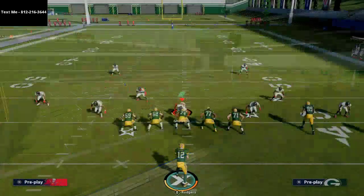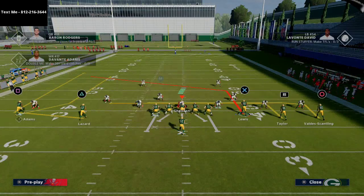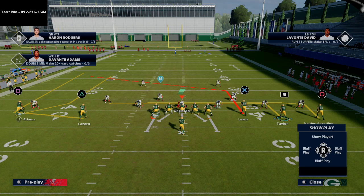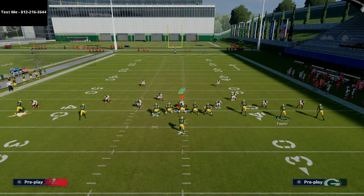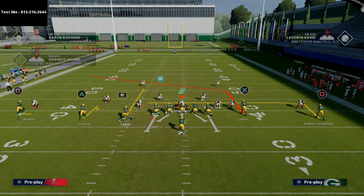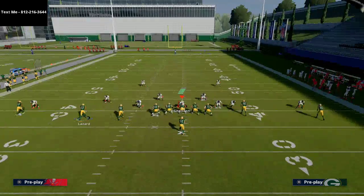A lot of people are going to try to test your man beaters — they want to see if you can beat man coverage. When you go to something like this in combination with the play we showed earlier, it's going to show them that yes, you can beat man-to-man. My hot routes: I'm putting Davante Adams on a smoke screen, motioning Taylor to the left, putting Lazard on a hitch, and then putting Taylor on a curl once he gets to the left side.